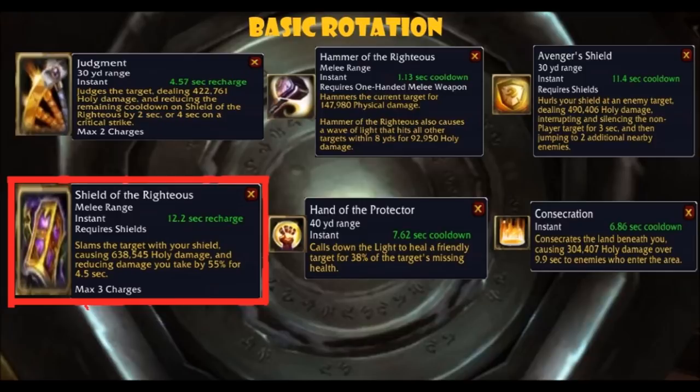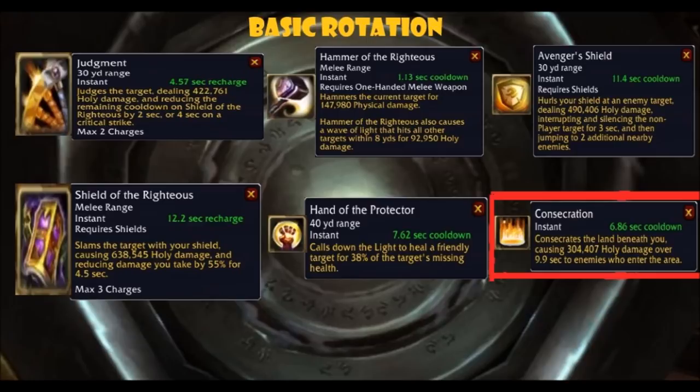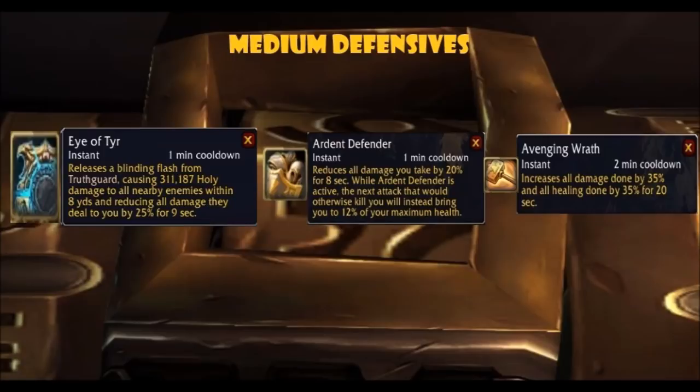Shield of the Righteous is off the global cooldown and is the most important ability — an active defense that has to be used correctly. It reduces your damage taken for 4.5 seconds, and this amount depends on mastery; it can reach huge amounts. The recharge timer reduces by haste, and Judgment also reduces its cooldown. Hand of the Protector is also off the global cooldown and is another important survival tool. It heals for a chunk of your health — the lower your health is, the more it heals. It can also be used on party members to help the healers. Consecration deals damage over time in an area and also increases the effect of Shield of the Righteous and Hand of the Protector. With the talent Consecrated Hammer, this ability only deals damage, so if you have that talent, Consecration is not suggested if you need to maximize survivability.